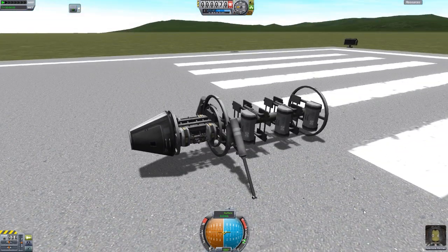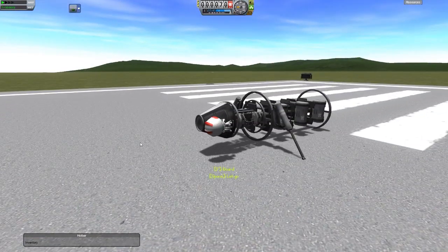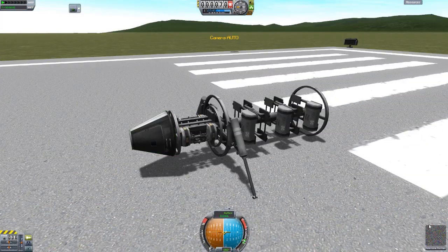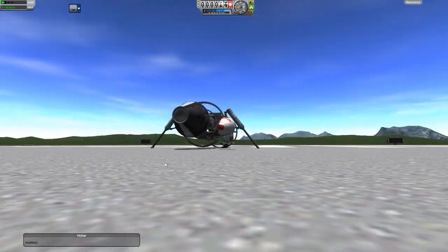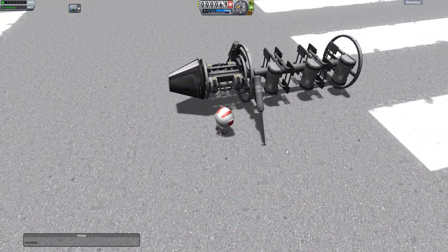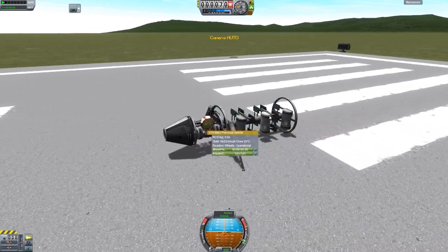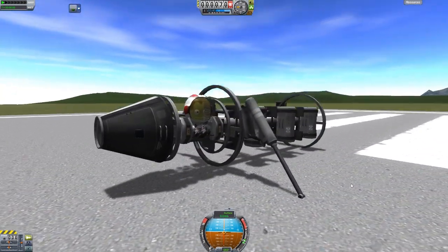Well, you can get it out of the toolbox! So if we go on EVA — there we go, he's dropped down to the ground. Now, first thing, we're actually going to mess around with these MMU jetpacks here. You can just board it as always, and you have yourselves a little jetpack.